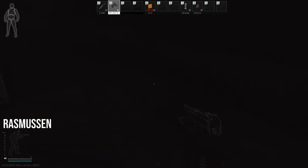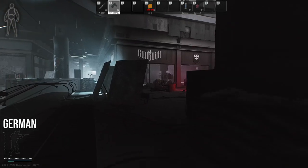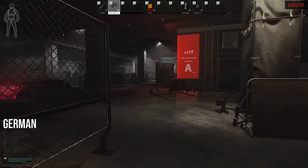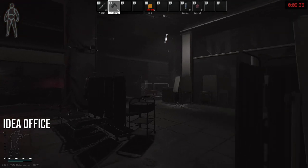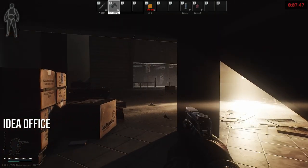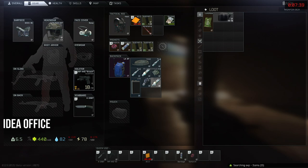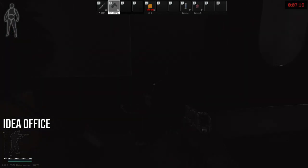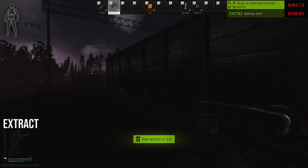With gunfights going on all over the map, I took a convoluted route to German — definitely on purpose. The second I show up, I realize a war had gone down, so I quickly leave finding nothing of value. Heading to IDEA office next, the weapon crate under the stairs is a favorite of mine — I've found very valuable armors there in the past. Finding a nixer in the IDEA office and not much else, it's time to head to the extract.